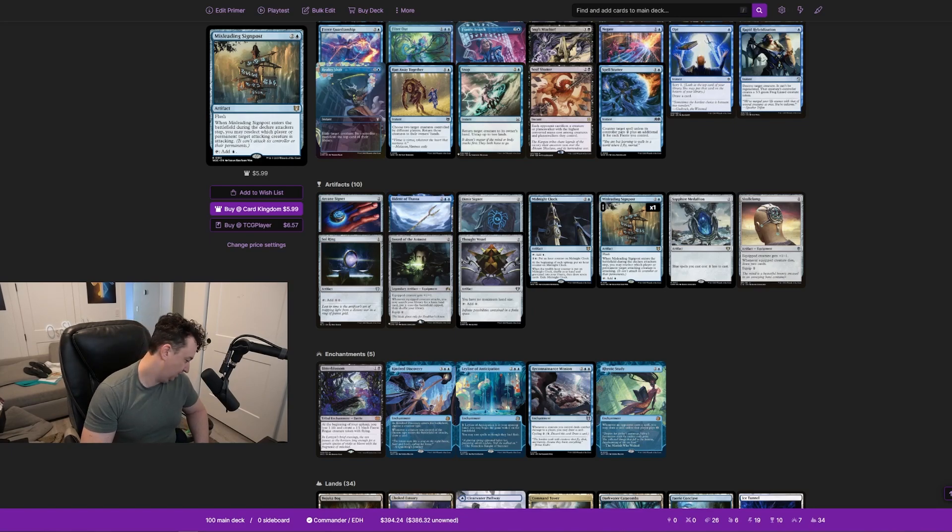If someone attacks you with something that didn't get goaded, you flash Misleading Signpost in during the declare attackers step and redirect that attack to someone else — their problem now. You can also tap it for blue mana. Fantastic card — I'm sure it'll keep me in the game.